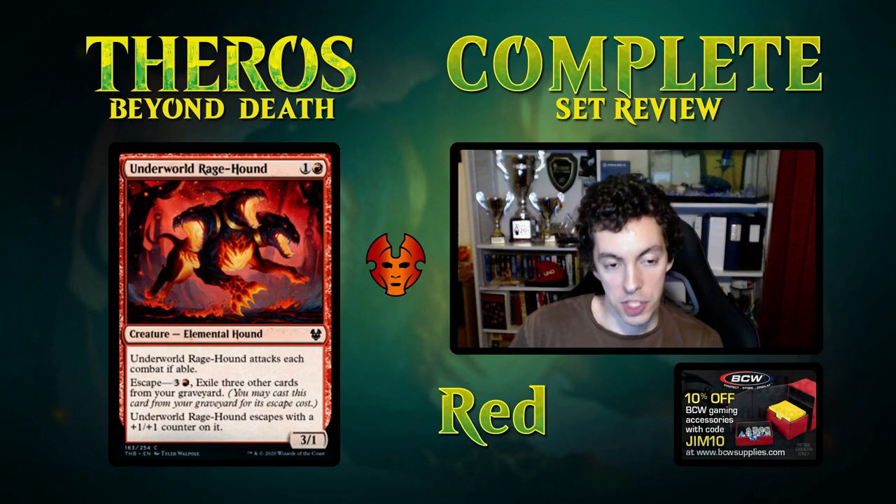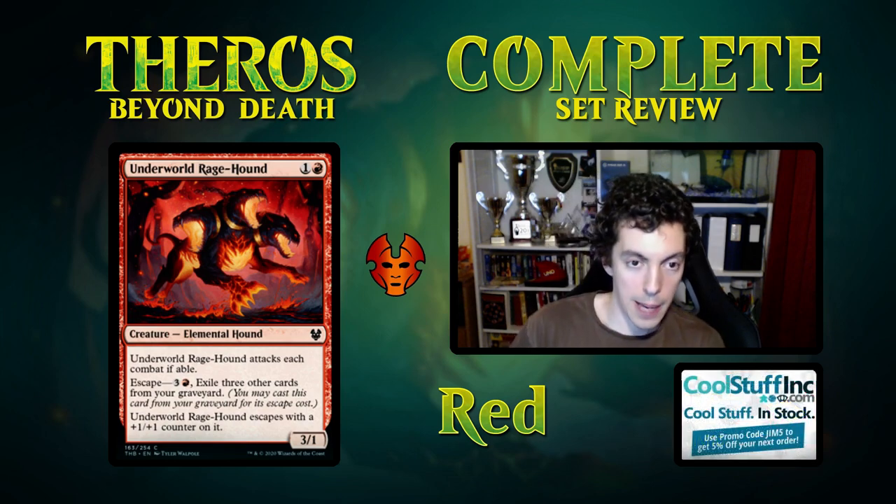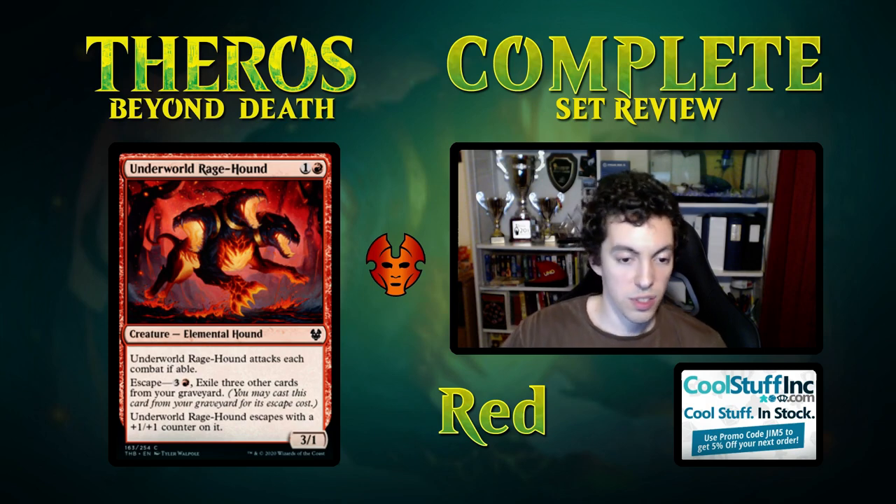Underworld Rage Hound is two mana for a 3/1 that must attack every turn it can. If you're hyper aggressive this card's okay, but not great otherwise. Unplayable in constructed.